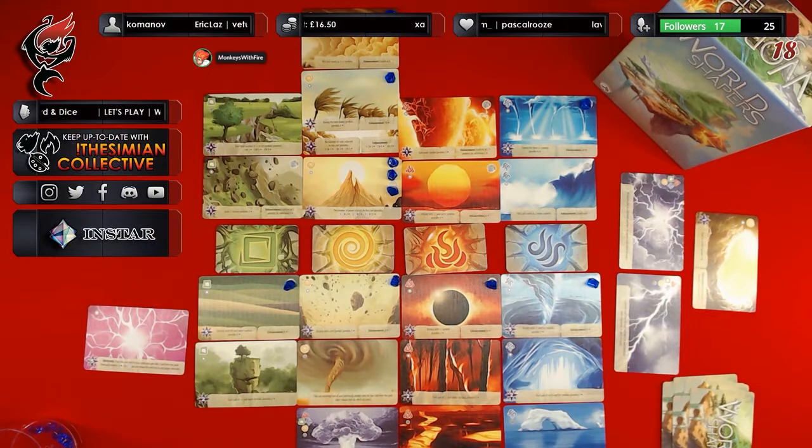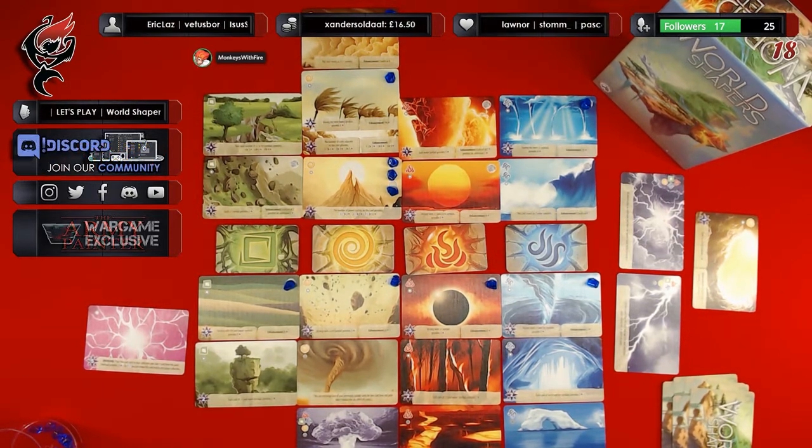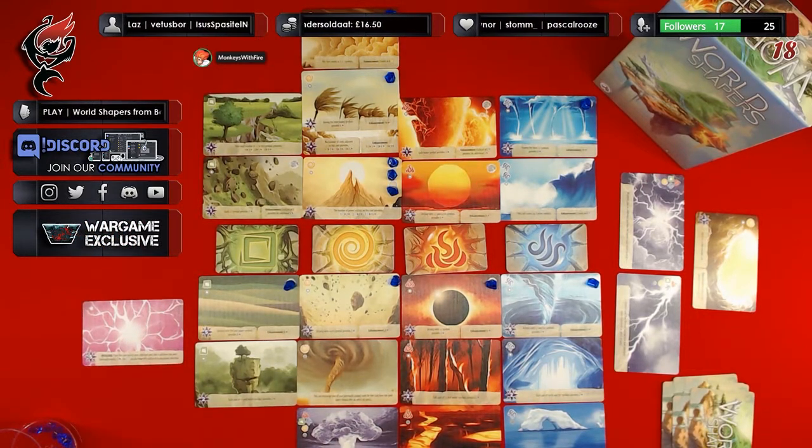So you have fifty points, Ian. I've got forty-one. You lose five points for the Overload card, so you're down to forty-five — but still, you won! Congratulations!